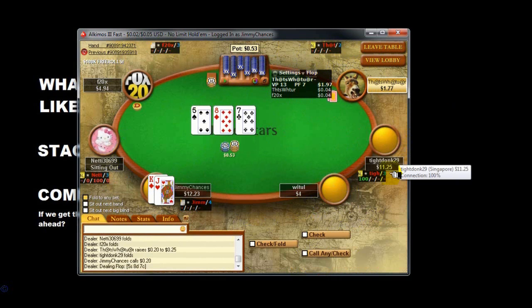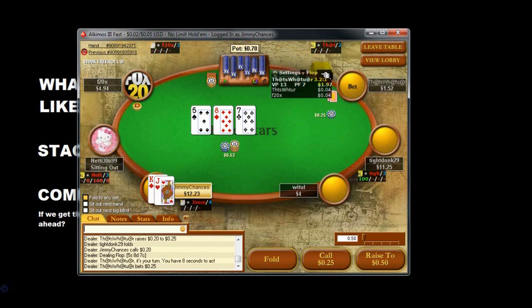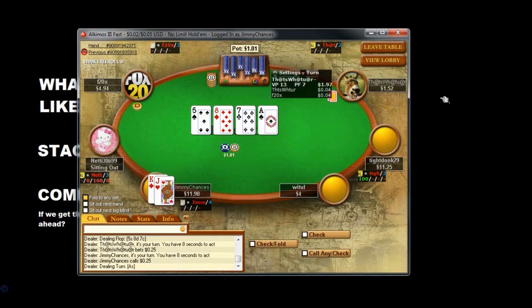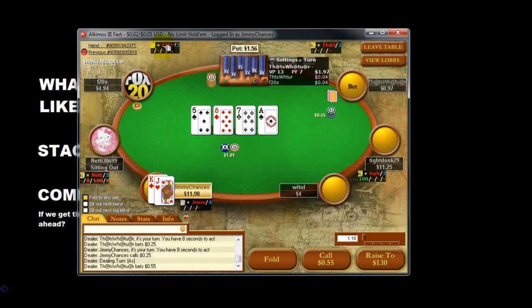The individual HUDs need configuring so there are more stats on there. If it bets again I'll probably have to fold, but if I call then it'll change to the turn. I'll just make a loose call for the purpose of this video. So now we're on to the turn and all the stats have changed.